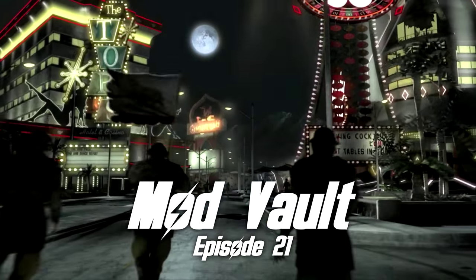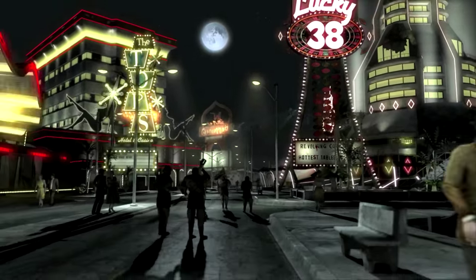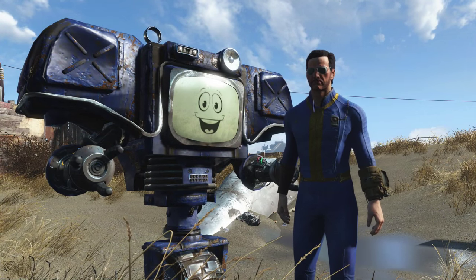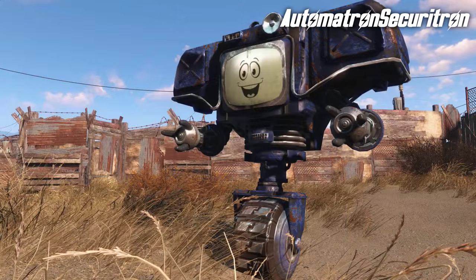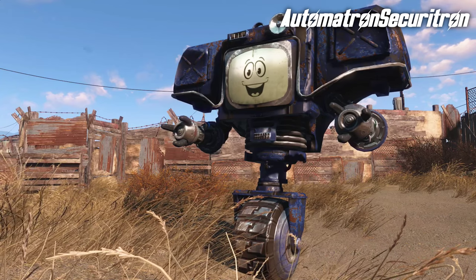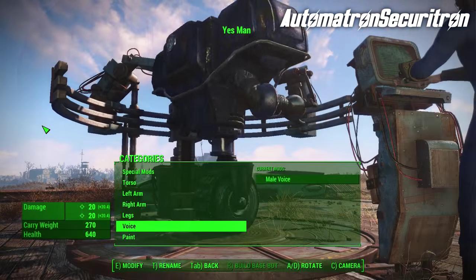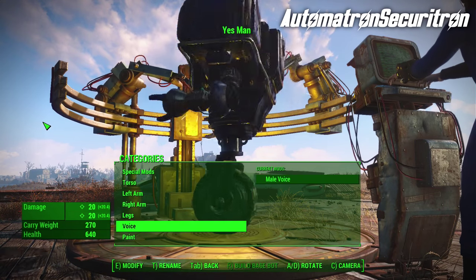Ladies and gentlemen, it is time to welcome back an old friend from the New Vegas Strip. That's right, say hello to the Securitron. With a mod called Securitron Automatron, you can recreate the Securitron from Fallout New Vegas on any of your robots.